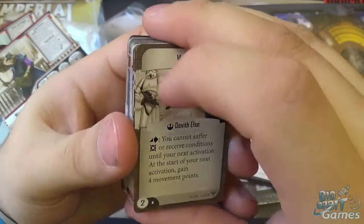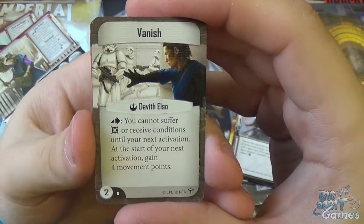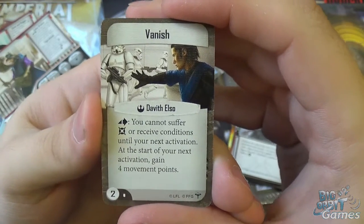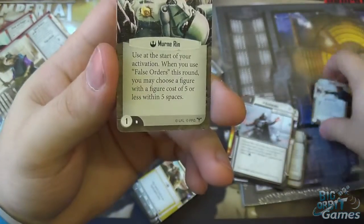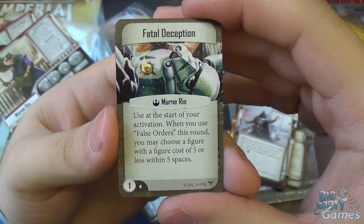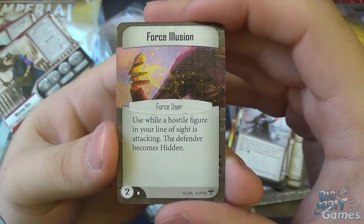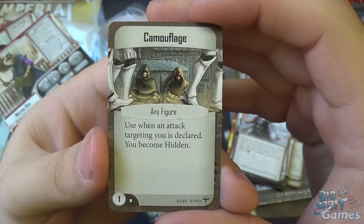So here we have the class cards for Davith. The first is Vanish — action: you cannot suffer damage or receive conditions until your next activation; at the start of your next activation, gain four movement points. That's pretty good — it allows you to sneak, hide, and run away. Then Fatal Deception: use at the start of your activation when you use False Orders this round — you may choose a figure with a figure cost of five or less within five spaces. And False Illusion: use while a hostile figure in your line of sight is attacking — the defender becomes hidden. And Camouflage: use when an attack targeting you is declared — become hidden, so immediately minus two accuracy.